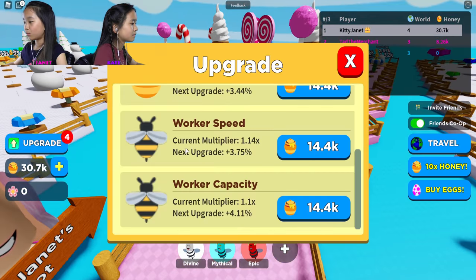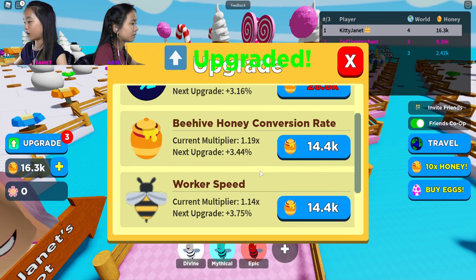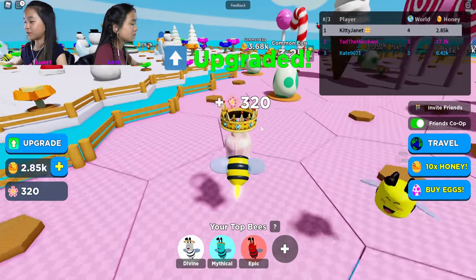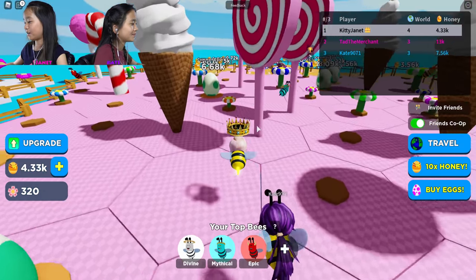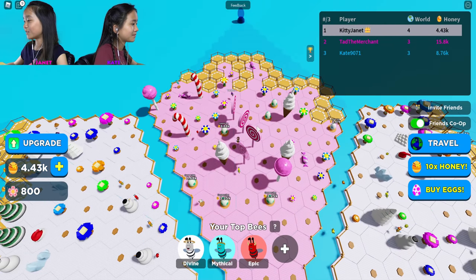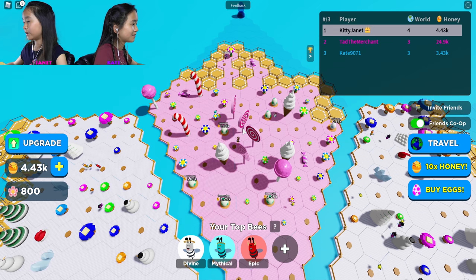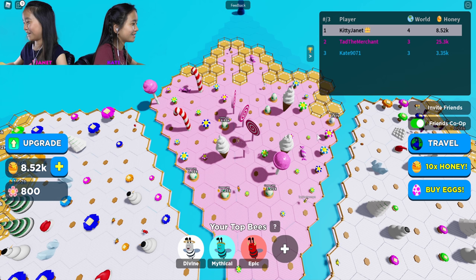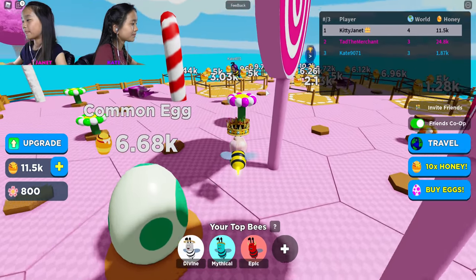I'm gonna get one more upgrade - I really want more speed because I feel like I'm walking really slow, and I want more honey conversion. I'm not that much faster but I feel a little faster. I'm faster than the gate. Oh my gosh, my island looks like an ice cream! Yeah, if you zoom out - the pink part's like the cone and that part's the ice cream.